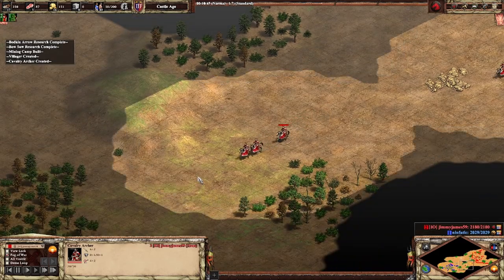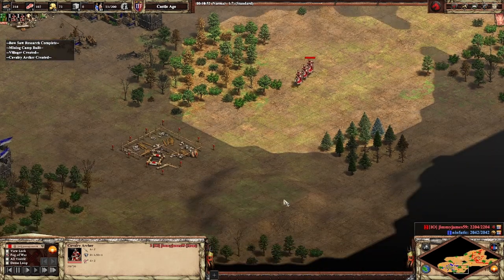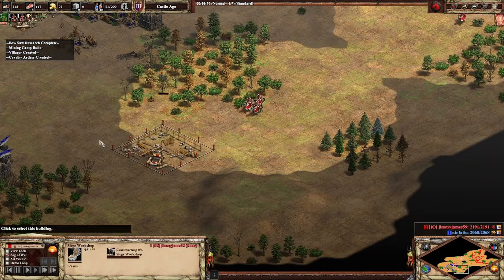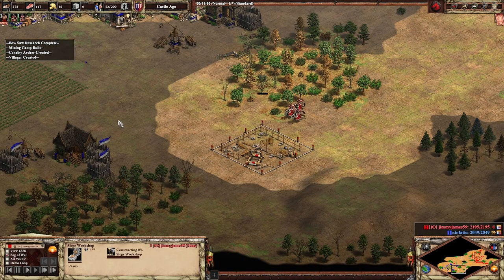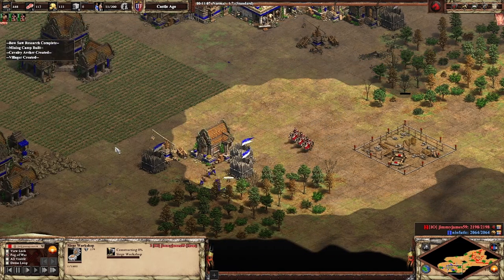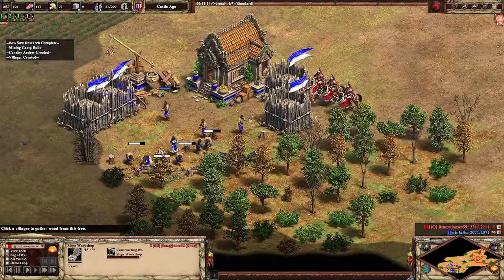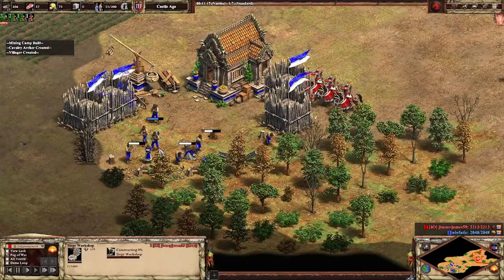drops on April the 28th, and in addition to introducing three entirely new civilizations to the game, we also have substantial revisions of one of our current civilizations, and that is the civilization that is the Indians, which will be renamed into the Hindustani.